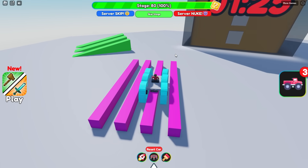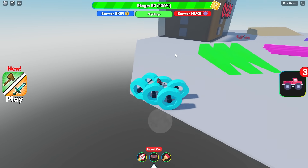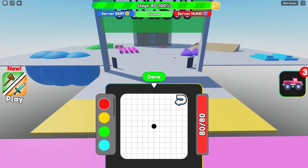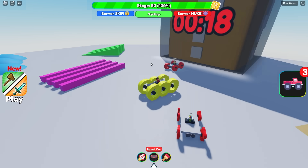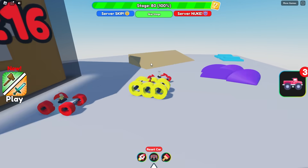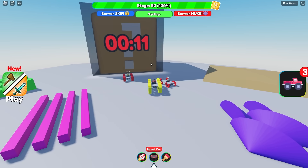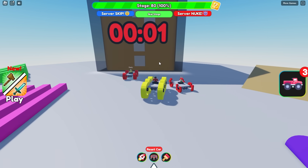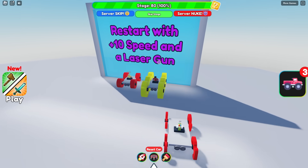I'm gonna go over this thing. These are just obstacles for us to waste time on until this mystery box opens. No, no, no! I just fell off! Why did I do that? Good thing I'm back, guys. And now we wait. Okay, here we go — 20 seconds left. What do you guys think it's gonna be? Hopefully something good. I hope it gives us, like, flight and a bigger car. Imagine if it's 100 times. 10 seconds left! And 3, 2, 1! What is it? Restart with a plus 10 speed and a laser gun?